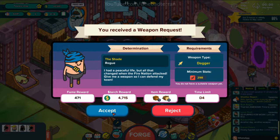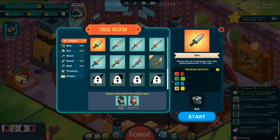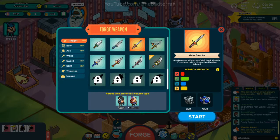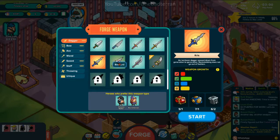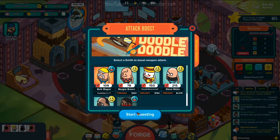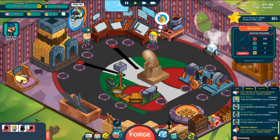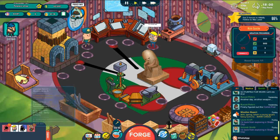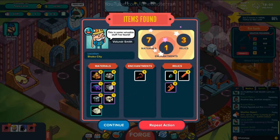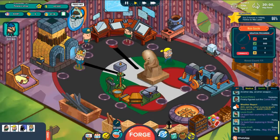You need a dagger — 'I had a peaceful life but all that changed with the fire nation attack, give me a weapon so I can defend my town.' An attack dagger — all right. We'll make something that doesn't eat all of our iron. Give it an attack boost, Mr. Bulk Bogan. I'm sure he'll enjoy his weapon to defend against the fire nation.